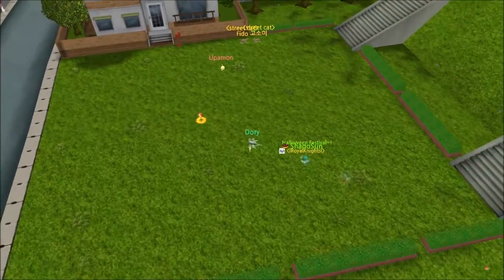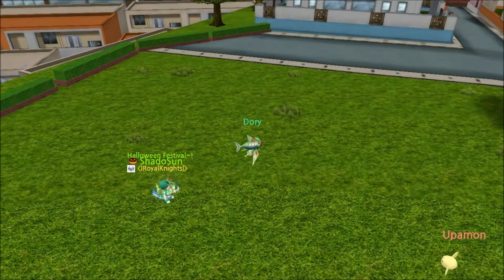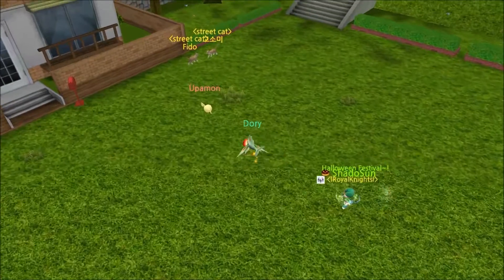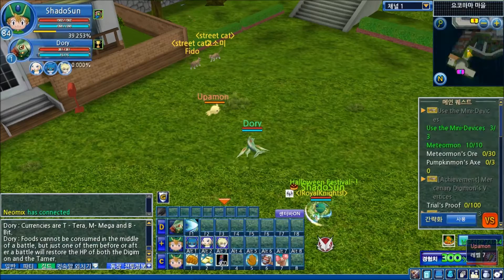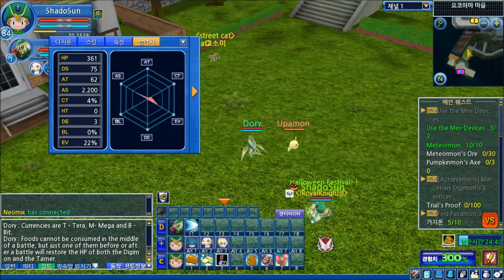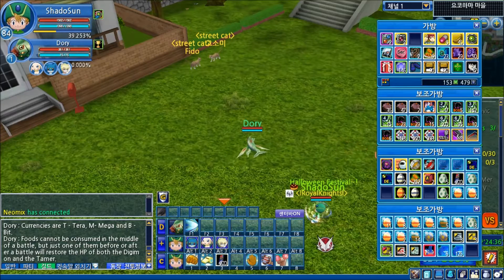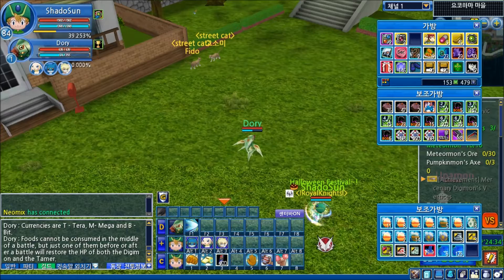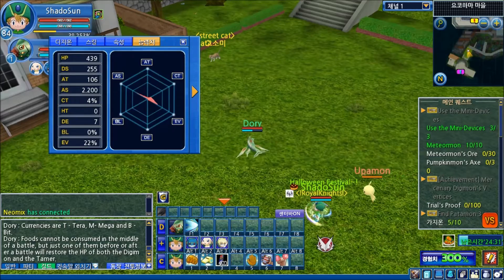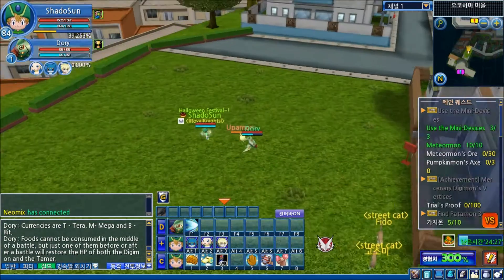Hey guys, what's up? Shadow Sun here, and this is Training Dory, the Swimmon. Wow, I have a really far view, so we're just gonna keep in front. He is a 3-5, so yeah, I kinda got lucky, but not lucky at the same time. Let me slap my double core ring on him — wow, that DS boost. So now I have 106 attack, 255 DS, we're good to go, brothers.